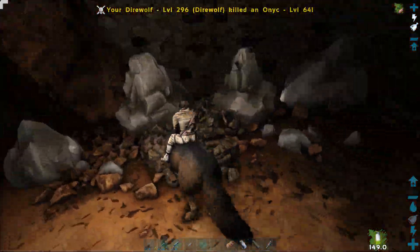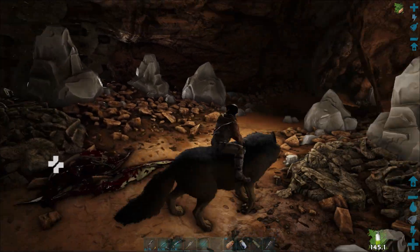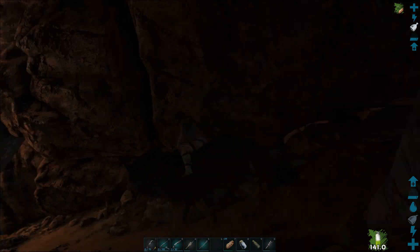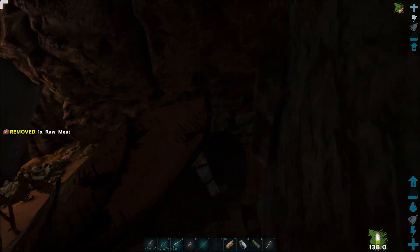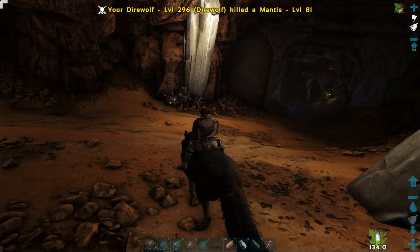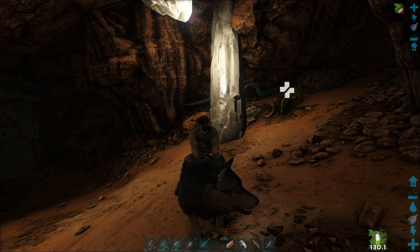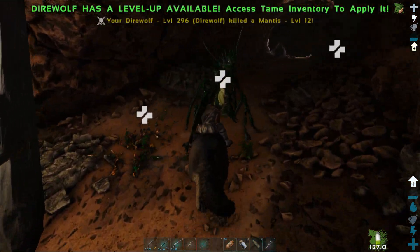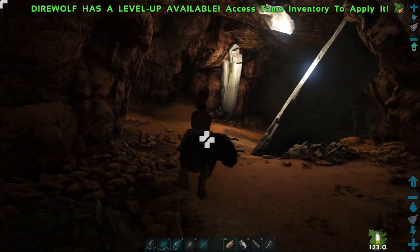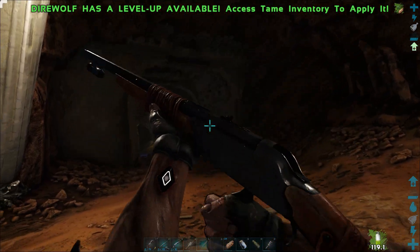There we go — look at that. We've got something coming through the wall there. We'll kill you, because why not? Oh — there's an onyx behind us. And a mantis! It's about time you boys joined the party. Oh there we go — there's definitely something else. Oh, they're coming through the walls are they? This cave just wants to defy the game's logic and lore and everything like that. That's fine.